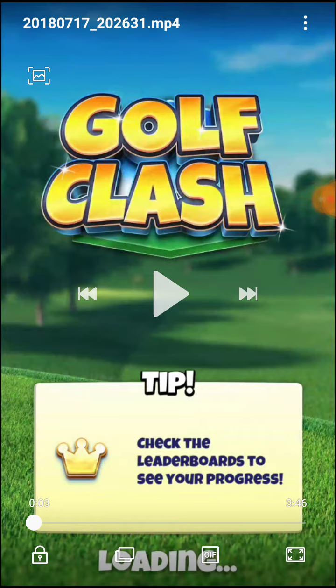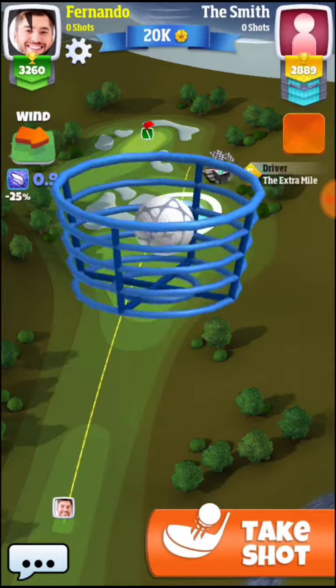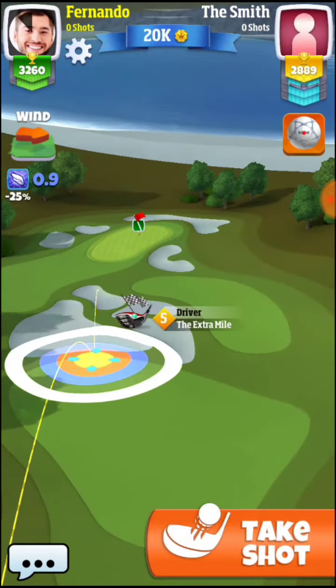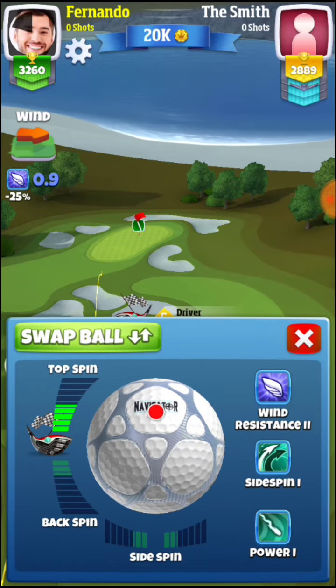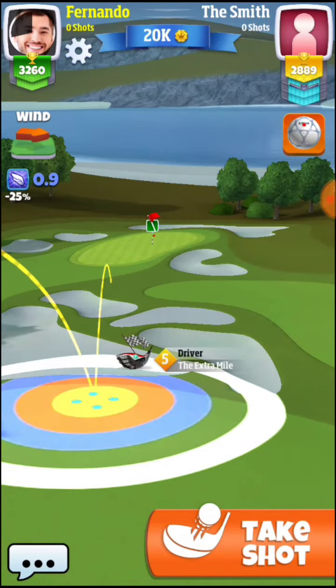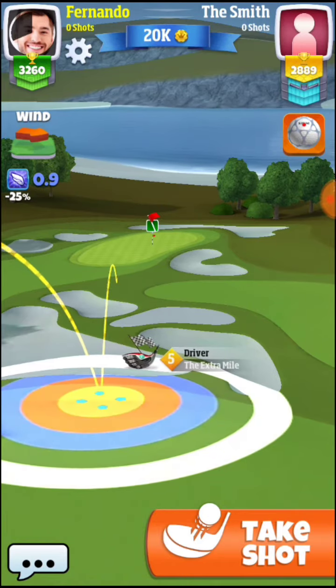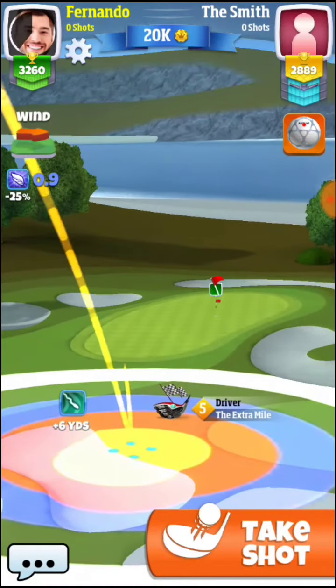There are two ways to play this hole — you can play with a rough bump or you can play with the skip shot. Today we will be showing you how to execute the rough bump. I will be using Extra Mile Five and a navigator ball — that would be how you would do the skip shot — but I'm going to change and go with the rough bump now.